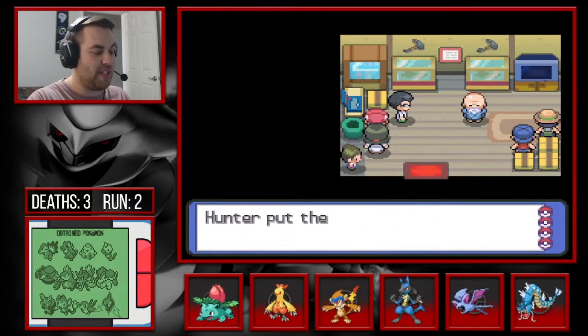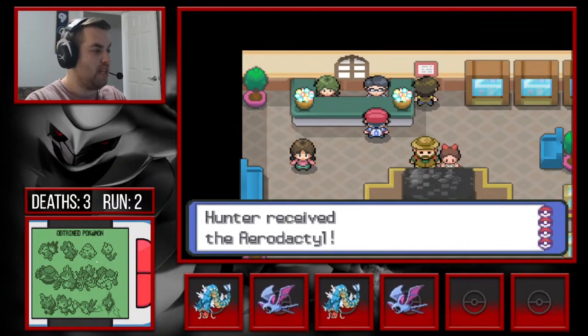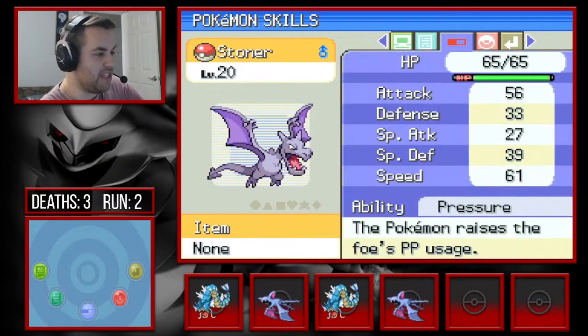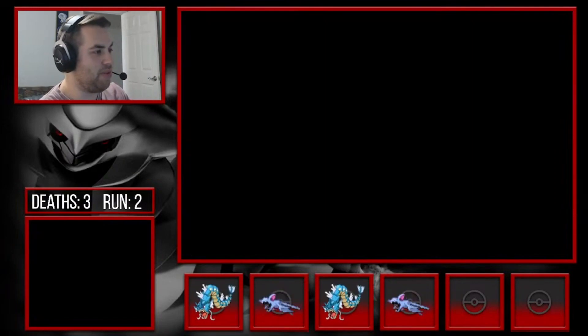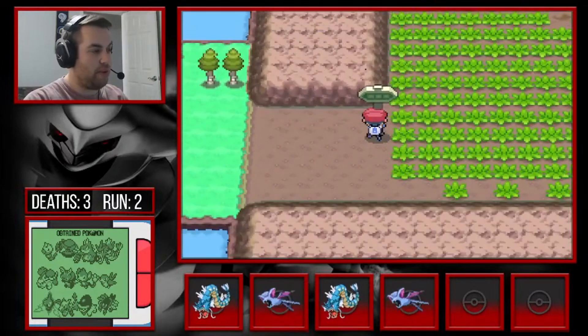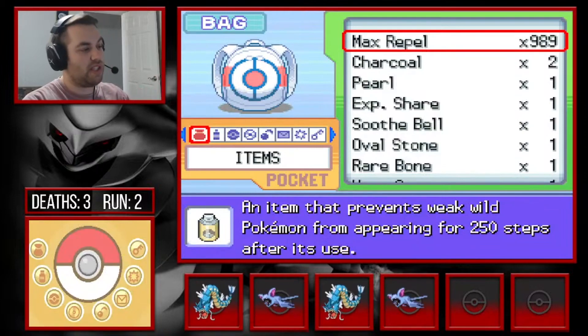There's our Aerodactyl — definitely one of the top options. Plus Omanyte I think is just too good even though it doesn't have the best ability. Actually we're going to go with Omastar. We'll take Omastar. We could get a Pokemon on this route but it's split into two parts — the west side we're at now and the east side.